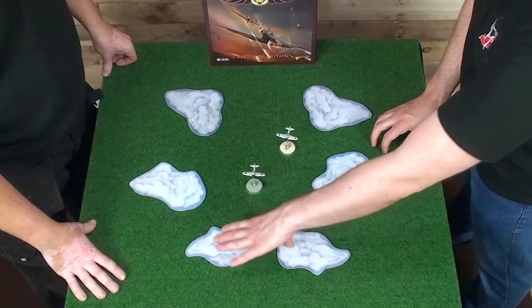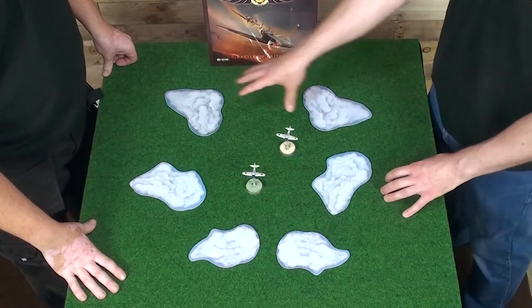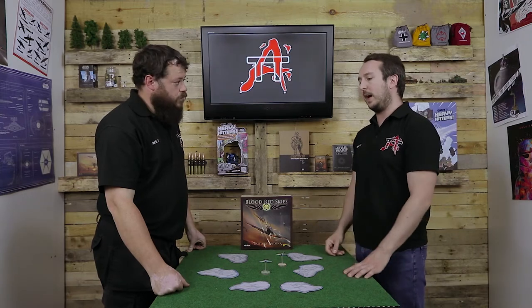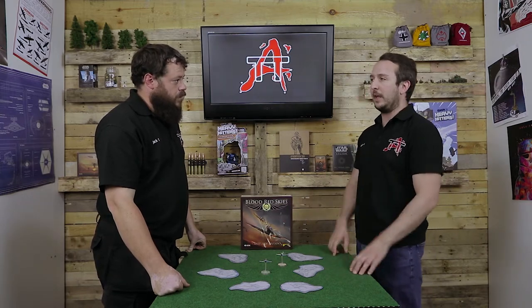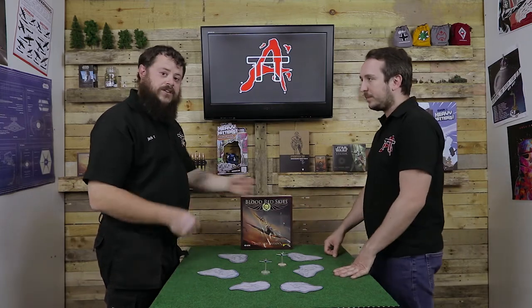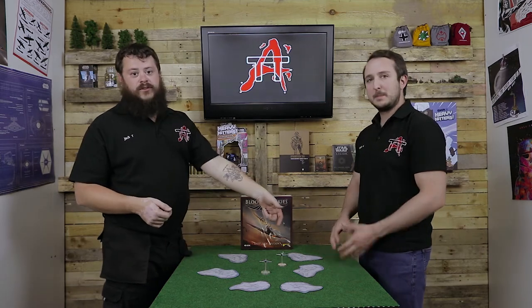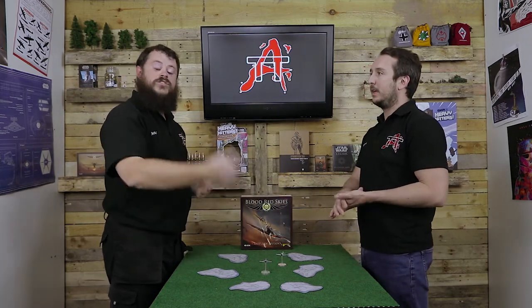You get six clouds in the core set — two small, two medium, and two large. Generally, about 25% of the table would be cloud cover at most. You agree with your opponent beforehand, set them out, and then go through deployment. You just take it in turns laying them one at a time, the same way you set up your planes — alternating one cloud each — and then you set your planes off and you're ready to go.